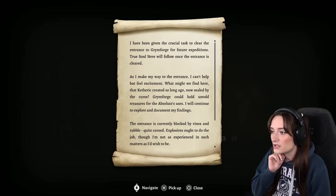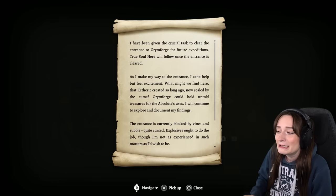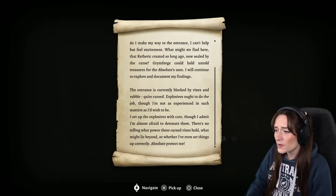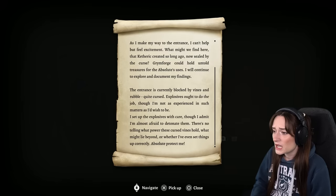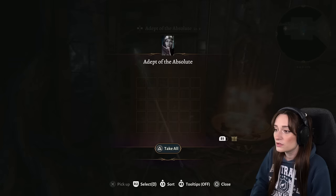Let's talk to this person. They say: 'I have been given a crucial task to clear the entrance to Grymforge for future expeditions. True Soul near will follow once the entrance is cleared.' The journal continues — they set explosives to clear vines and rubble, cursed by Ketheric, afraid to detonate them. 'There's no telling what power these cursed vines hold.' And then: 'Absolute protect me.' They died.